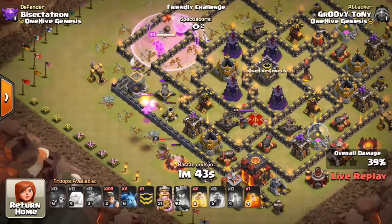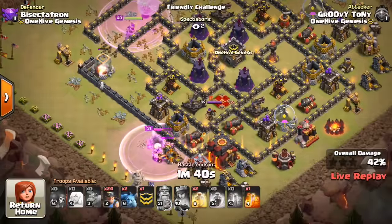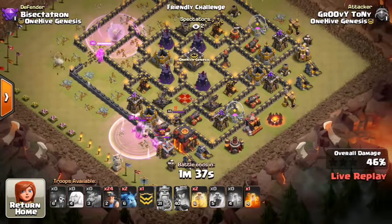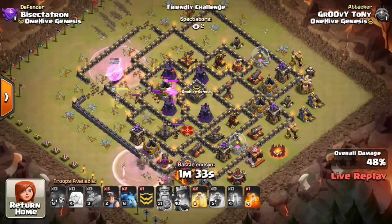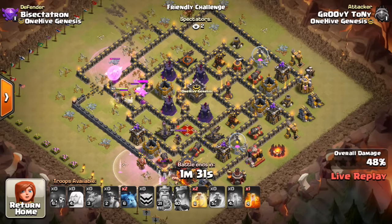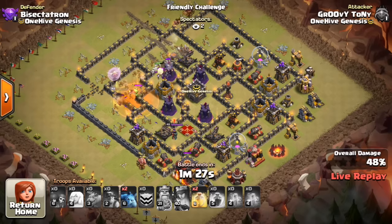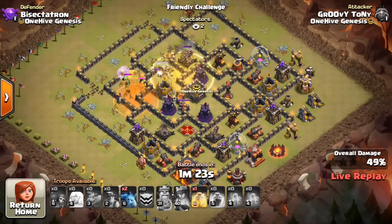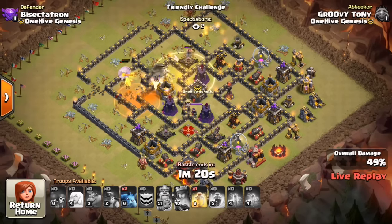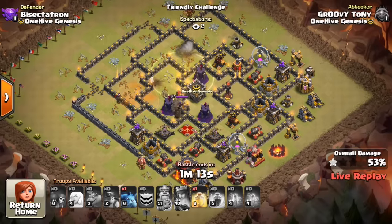He ends up using all of his Rages. I think he could have managed them a little bit better, but on the first attack sometimes it's hard to get the Rages timed perfectly. Out come the CC Troops, and his Queen is not going to be able to deal with them, because the Baby Dragon and the Valks are going to be too much. Queen goes down. You can see the Miners coming in from the top. The King was kind of used in a weird way — he kind of just got some trash buildings taken out, didn't do a whole lot. There go the Miners making their way on in.